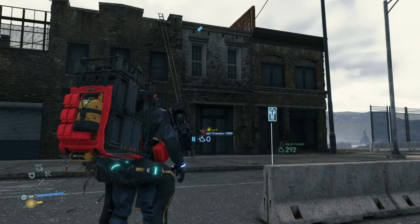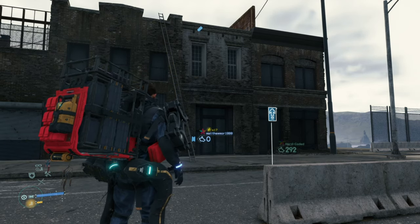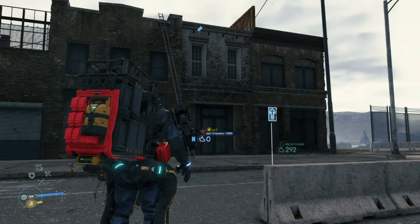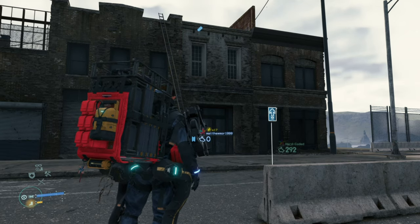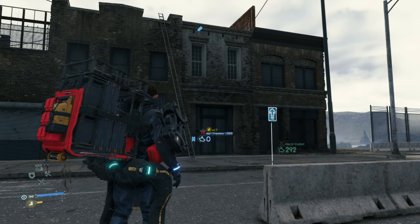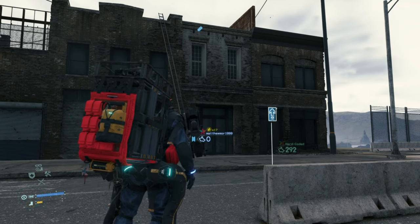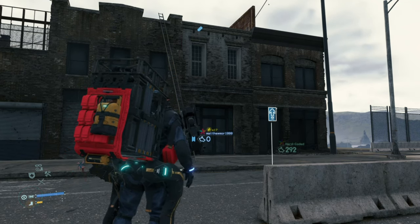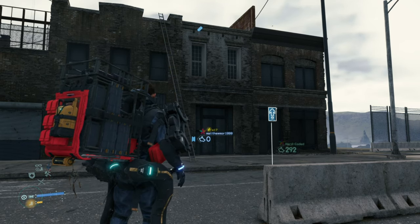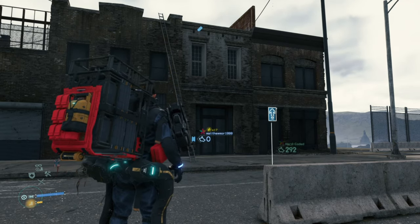What is up guys, Mark from Skullbusters and today we are on Death Stranding. This is going to be a guide on the memory chips in the eastern region of Lake Knott City. This is going to be towards the Font of Knowledge Trophy Guide. It's only part 1 because I'm going to do the eastern region, then the central region and then the western region. So let's get into the eastern region.